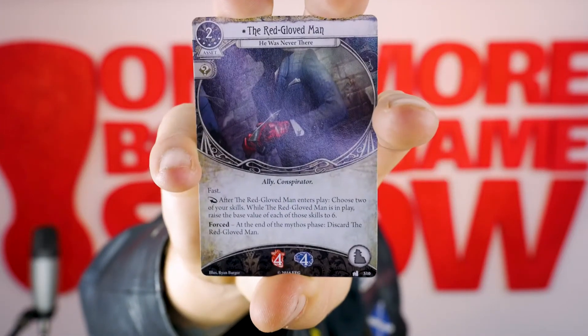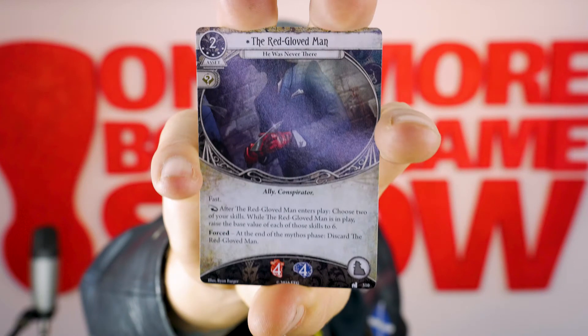Now we're onto our colorless cards. It is an asset, level 5, cost of 2 — the Red-Gloved Man. Fast: after the Red-Gloved Man enters play, choose 2 of your skills. While the Red-Gloved Man is in play, raise the base value of each of those skills to 6. Forced: at the end of the mythos phase, discard the Red-Gloved Man. Stamina of 4, Sanity of 4.